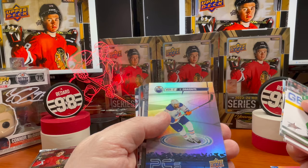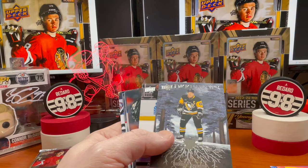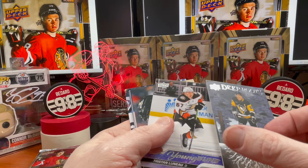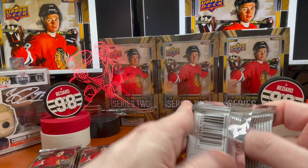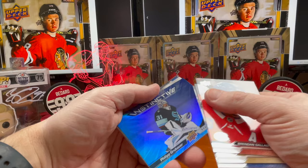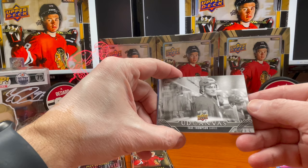Leon Draisaitl — interesting, I guess all the PCs will have that mark this year. Maybe it was something with the printing. Sid Crosby on the Deep Roots — great-looking card. Tristan Luneau is our Young Guns. Fowler, Quinn Hughes. Giant-side Schneider, Berggren, and here goes Philip Grubauer with Instinctive.